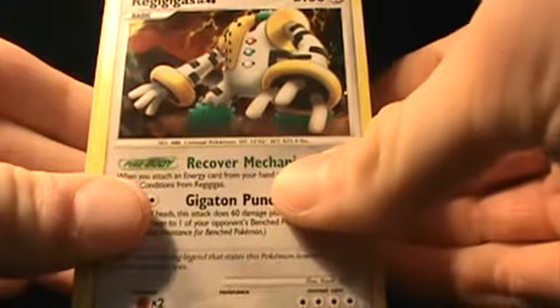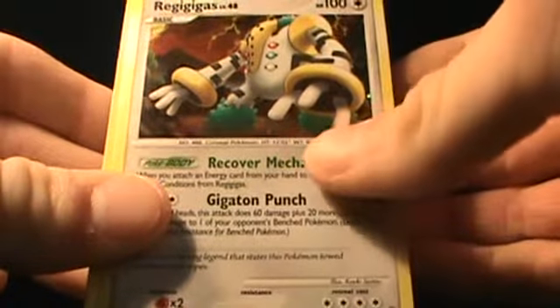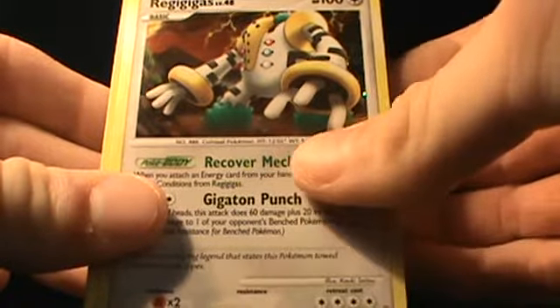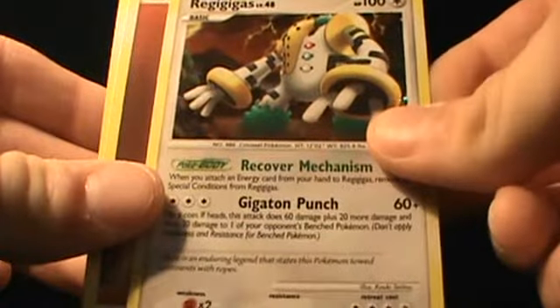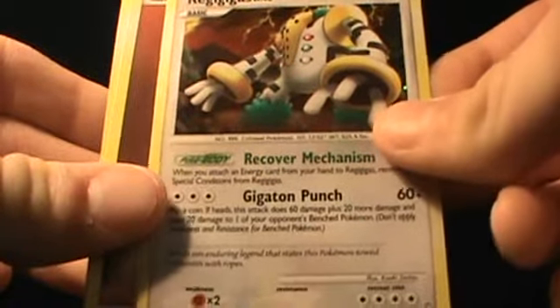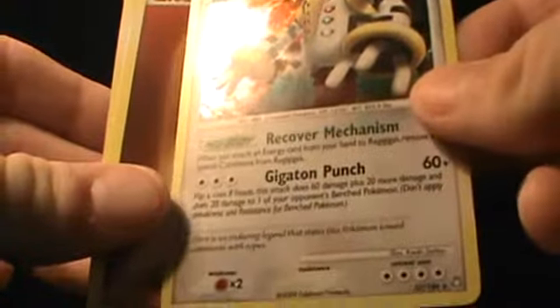So here you have Regigigas, number 37 out of 146, which means it is a regular rare card in the set. But here it's a Special Hollow Rare, which is reason enough, I'd say, to get this themed deck — or you could just buy it separately for a lot cheaper. That'd probably work too.